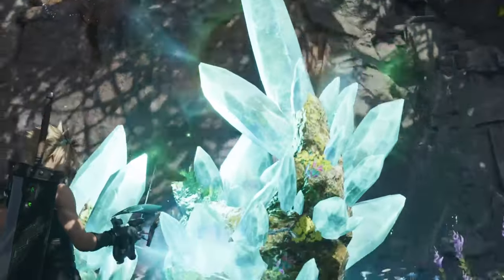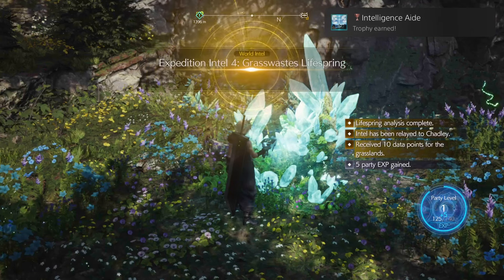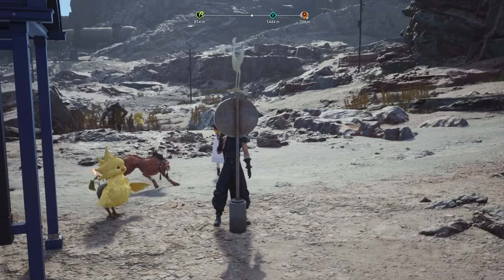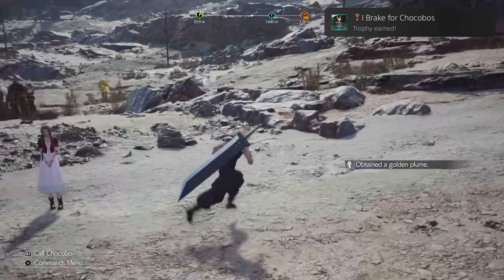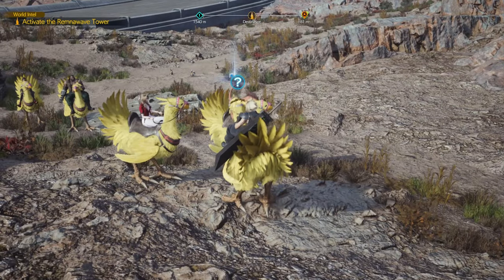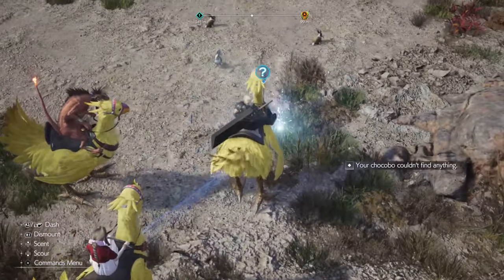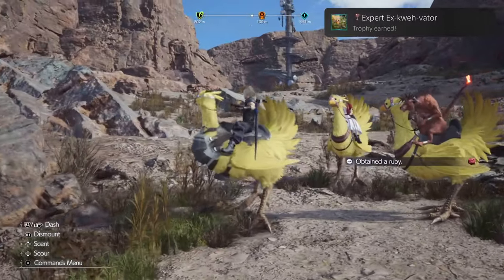Intelligence Aid — gather world intel at 5 separate locations. As long as you're playing through the game and going for those world objectives, you will get this naturally. Eyebreak for Chocobos — repair 3 Chocobo stops. Similar thing, just make sure you're going through the world and doing those side objectives. Expert Excavator — use a Chocobo to find two treasures buried by rabbits. Very simple — as long as there's an indicator popping up while you're riding your Chocobo, follow it and you will get this trophy naturally.